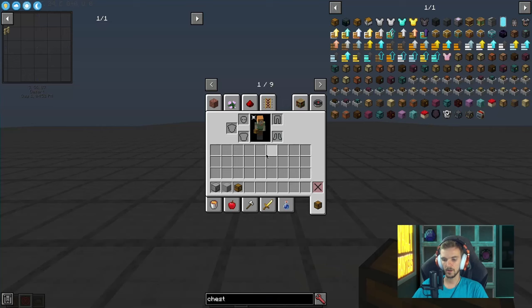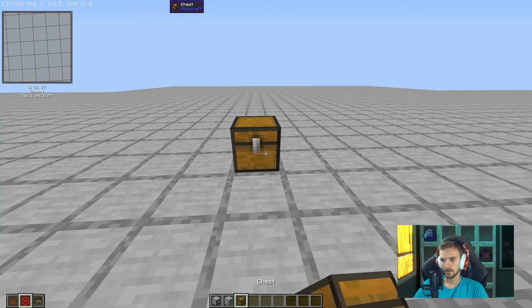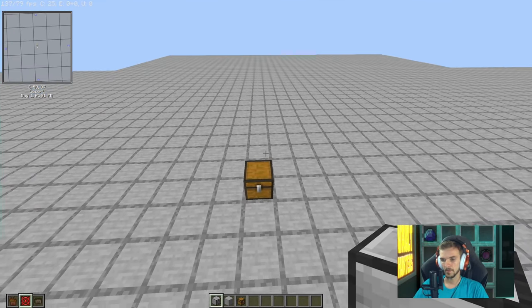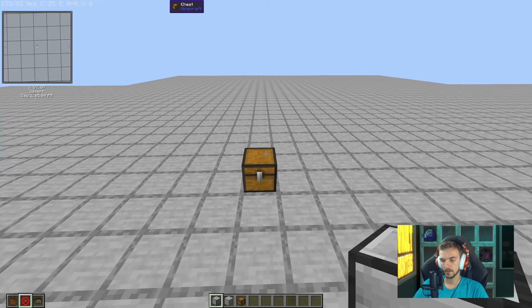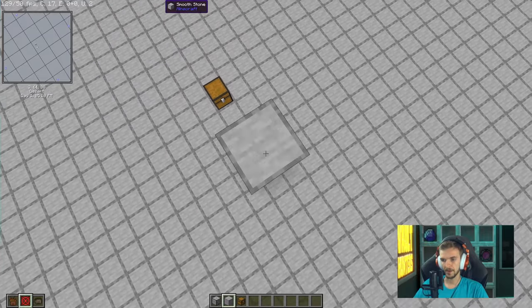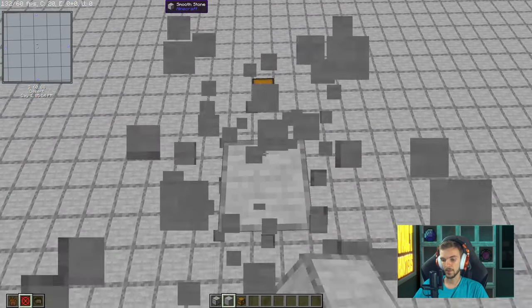Let's start with router placement. Place a chest — this is where your router is going to pull from, so make sure the routers are in range of this unless you want to use a bunch of range upgrades, which I don't suggest. From there, find where you're going to stand. If you're going to stand here, then break one block lower.